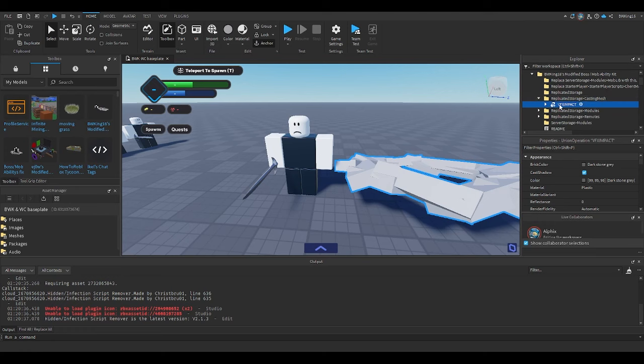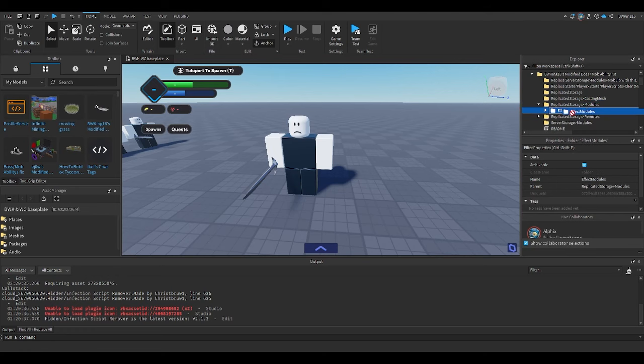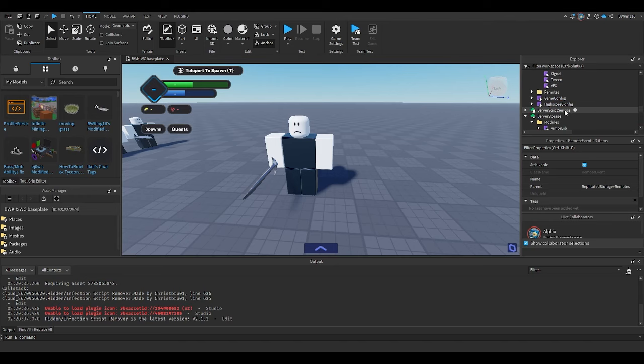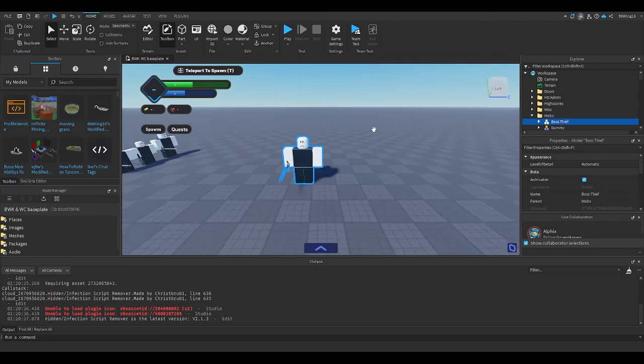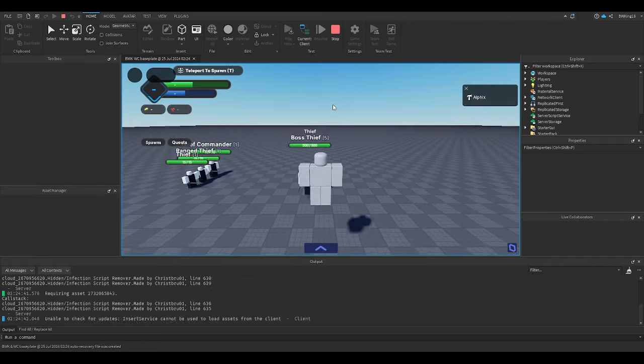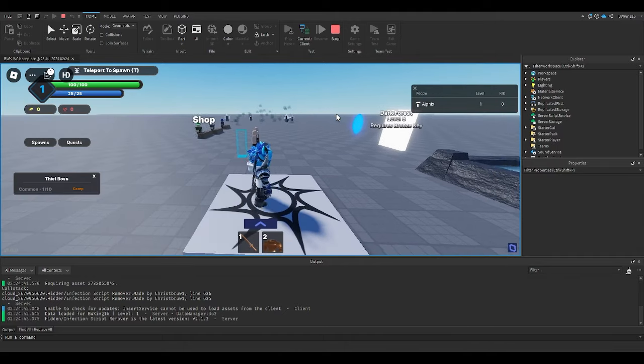Replicate storage slash casting mesh — this is where the VFX is. Put that in replicate storage slash casting mesh. Then go to replicate storage modules and put the modules in there. I simply replaced everything and it should work — and yep, it works!